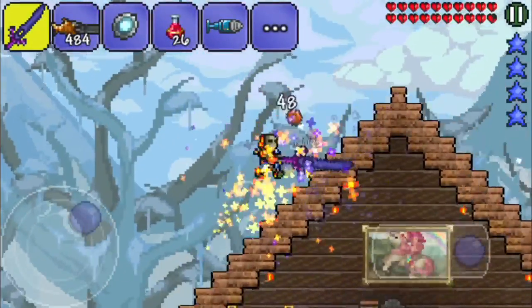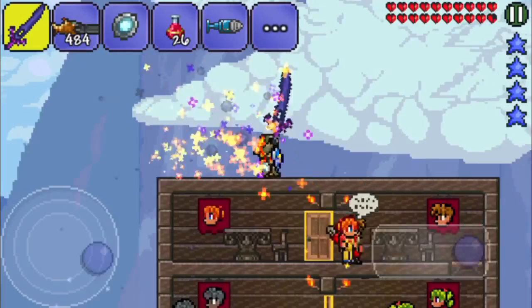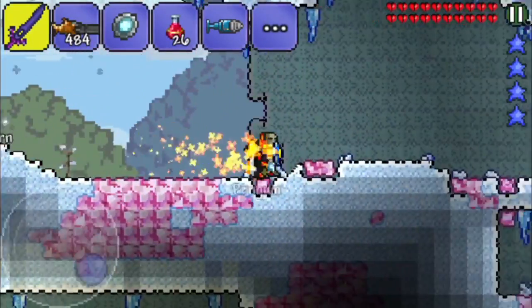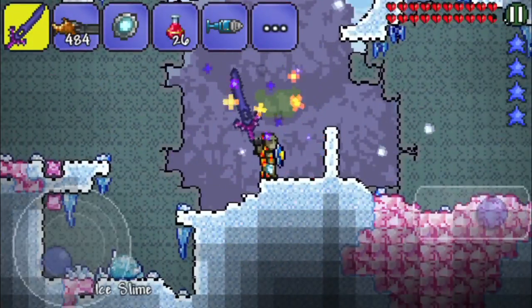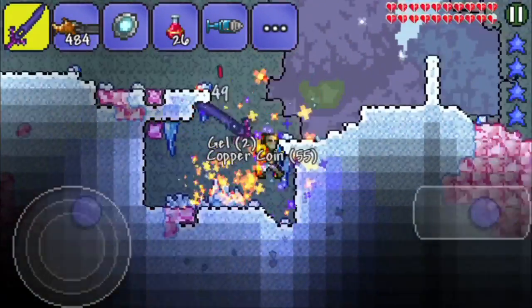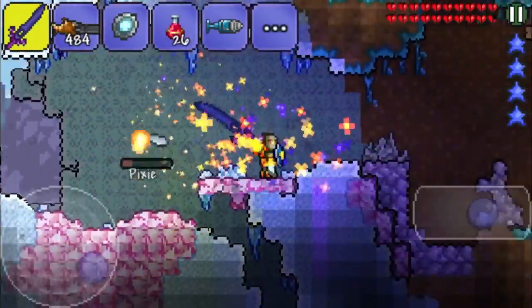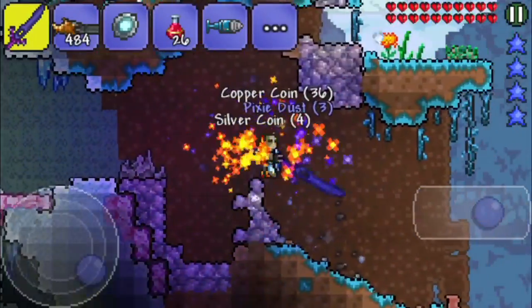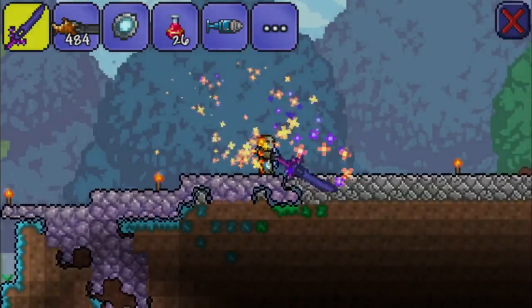Welcome back everyone, this is Mithril V, and today we've got some more Terraria Let's Play. This time we'll probably go ahead and try to find some Mithril somewhere deep in the caves. I hope that won't be hard, because remember in the last episode we found Cobalt pretty easily, so this shouldn't be a real problem. Let's give it a go — we can try going somewhere to a different cave if we have it somewhere.